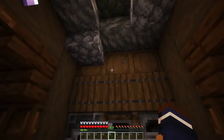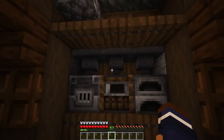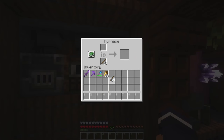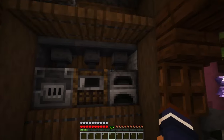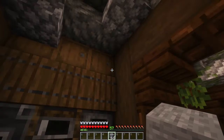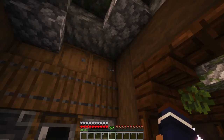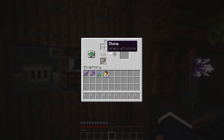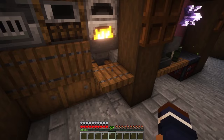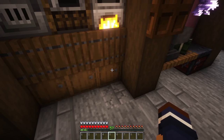Back here is another row of barrels, and these will basically refill the fuel section of all of these furnaces. So, say that I wanted to smelt something — I could fill this chest up here, and all of the items will go into the furnace, and then as they are done, they will filter through this hopper into this chest — that is a barrel — down here.